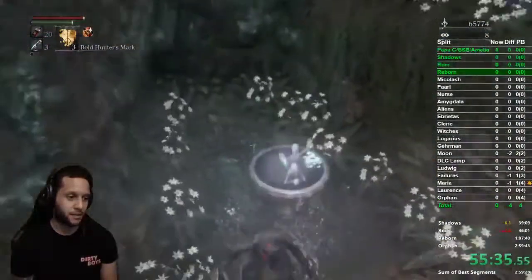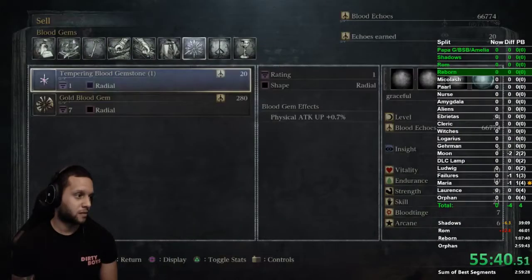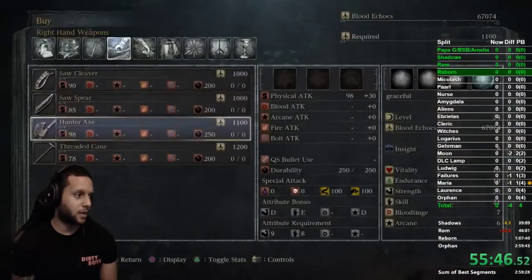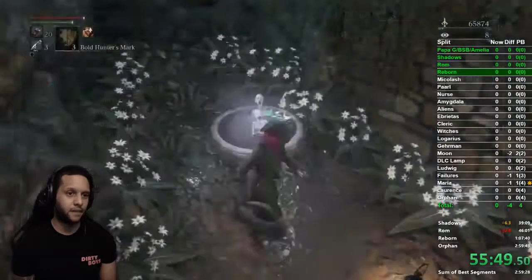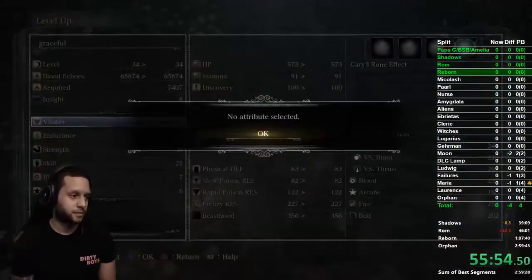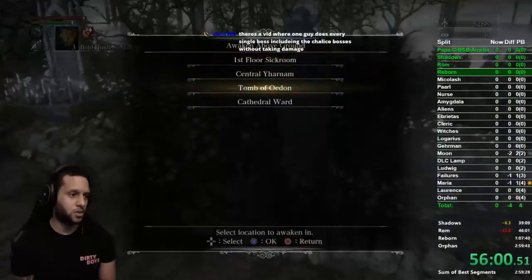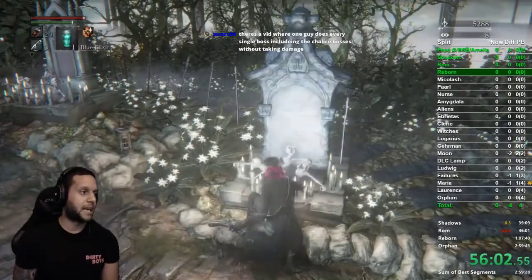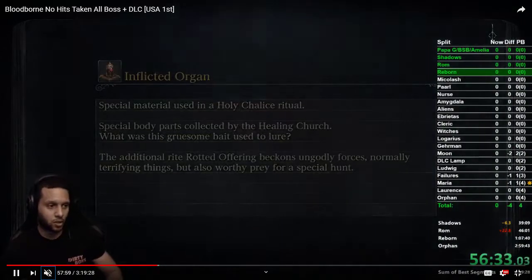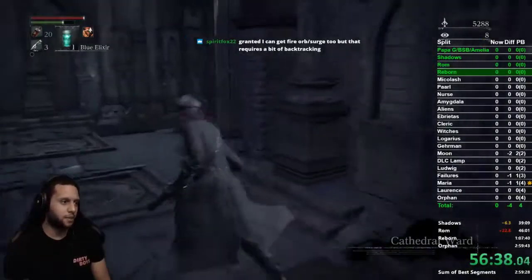This next part is for All Bosses only. I'm selling things to clean up my inventory a little bit — it's not 100% necessary. I buy the cane because we're going to kill an enemy through the door in Upper Cathedral for All Bosses. If you're doing Any% skip this. For All Bosses, go to Cathedral Ward, take the shortcut on the right, and remember we sent this elevator back down.